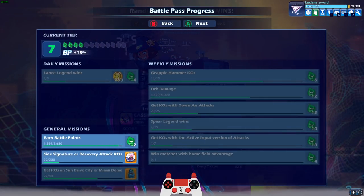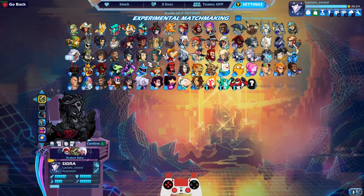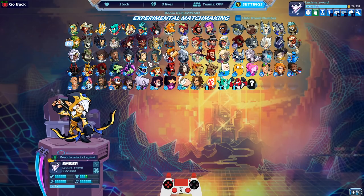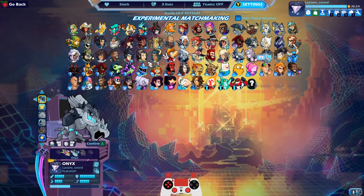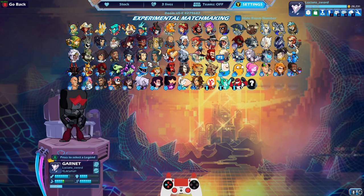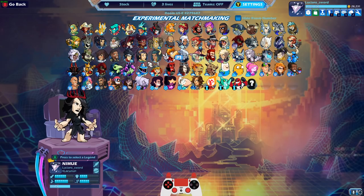We got a battle pass level — no, we only got two. That's alright. That's gonna be it — we celebrated black colors on Sidra guys. Thank you so much for staying with me on this journey to get every legend black colors. I only have one left and that's Onyx — just five levels left to go. I've got to get Onyx to black before the next legend comes out. That's my goal. The next legend is probably not coming out for another month, so I've got plenty of time. Anyway guys, if you enjoyed the video please drop a like, be sure to subscribe, and as always I hope to see you in the next video. This is Lucian Sword — take it easy guys.